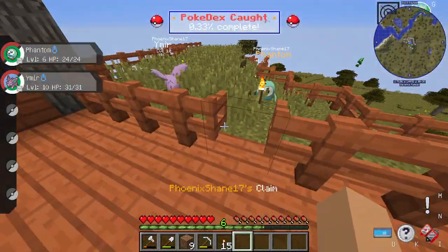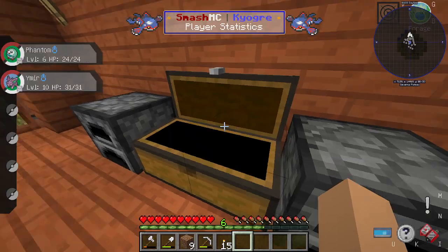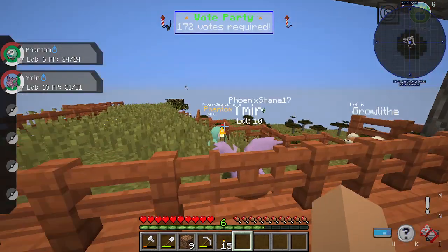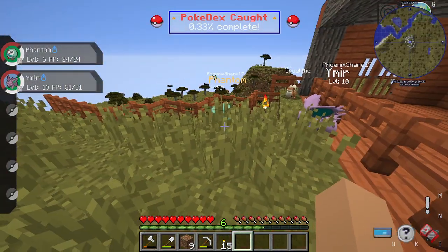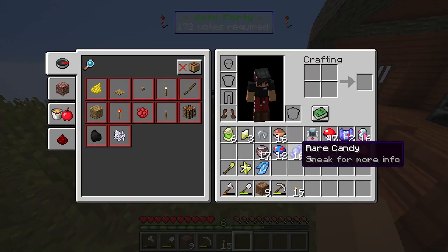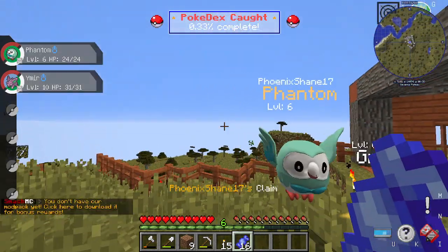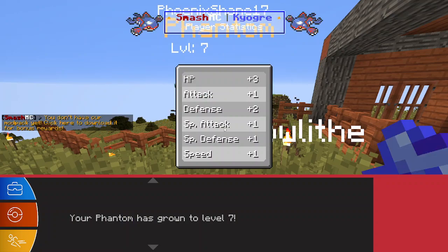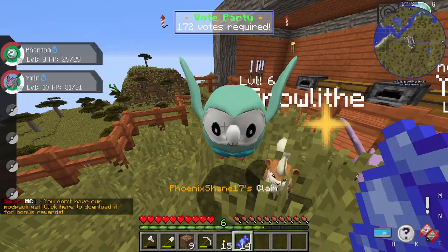So this is the house. I don't really have much going on, but I want to give these two some levels — they are very, very low leveled. I'm going to give Phantom around level 10, actually I'm going to make him evolve.